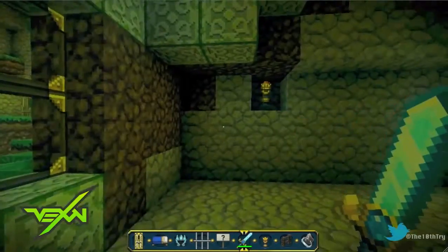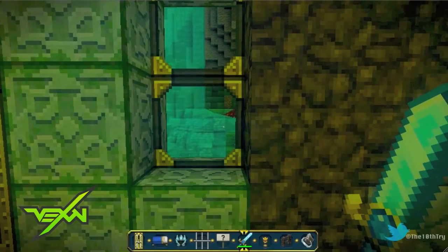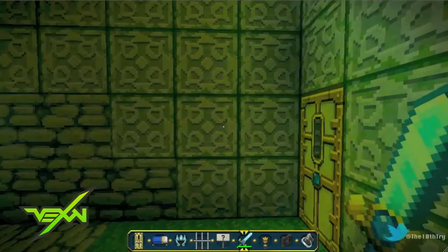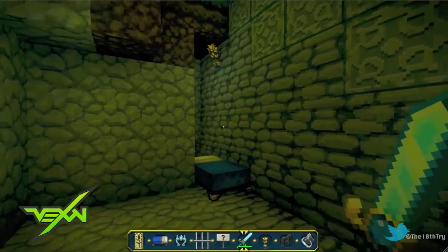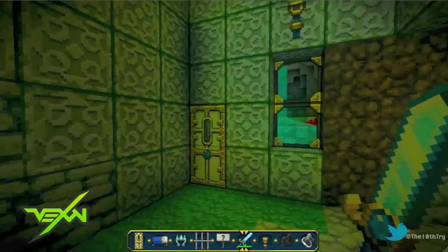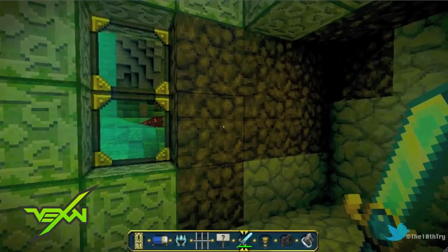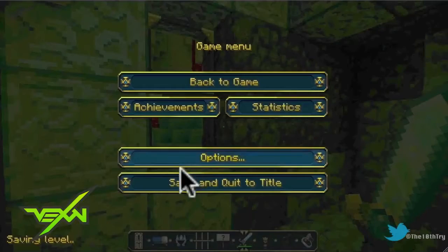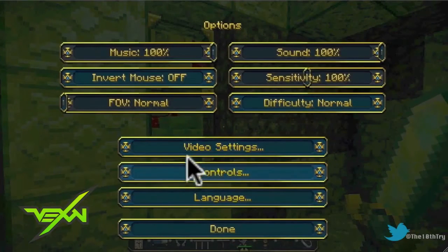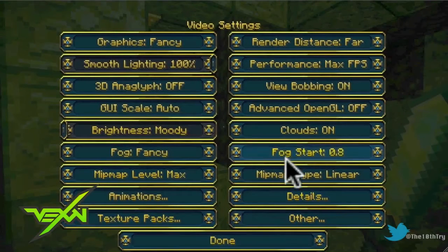It pretty much just makes Minecraft look the best it can look, but let me warn you guys first that you kind of need a good computer to do this. The first one is Sonic Ether's Unbelievable Shaders mod — you can look up tutorials on how to get these things — and I am running the Dokucraft texture pack.